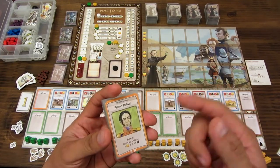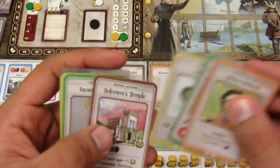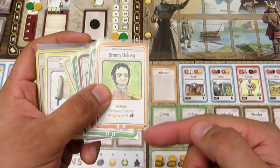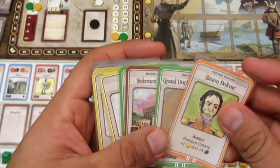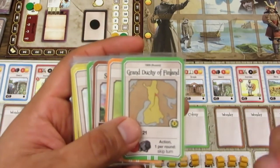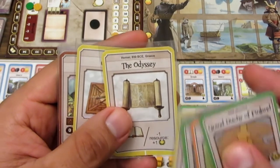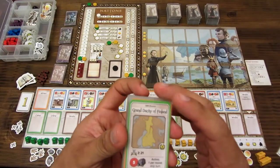Algunas cartas tienen un símbolo abajo que indica su tipo. La X es el nivel experto, el máximo. Se recomienda empezar todos con el nivel básico, que son las cartas sin ningún símbolo. Las cartas con el puntito amarillo son las cartas promocionales; el Gran Ducado de Finlandia es la única que viene en esta primera edición en inglés como carta de regalo. Las cartas con el símbolo más son de nivel avanzado.